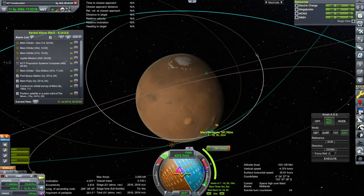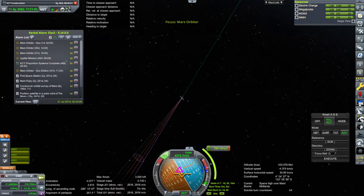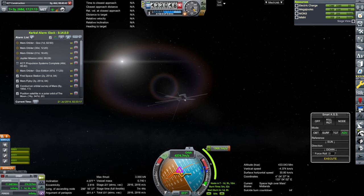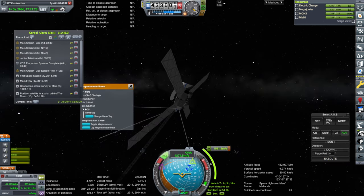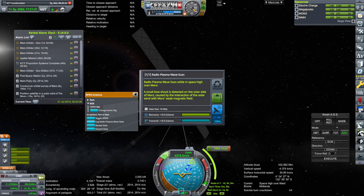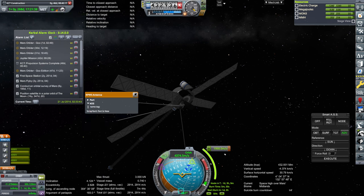That will leave us with a periapsis outside the atmosphere, and it's over here so it shouldn't be blocked by Mars. We seem to be charging up, though — that's not the best orientation for that. Comms are fine; this still has Jupiter-level comms. Let's get some science. The orbital science survey parameters were completed.